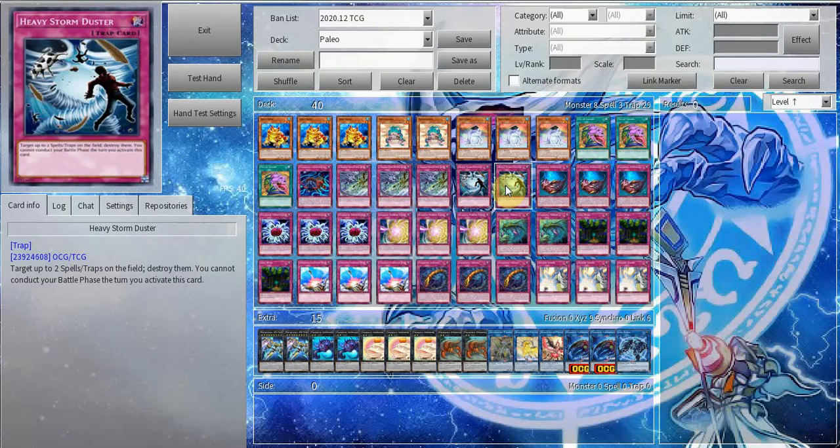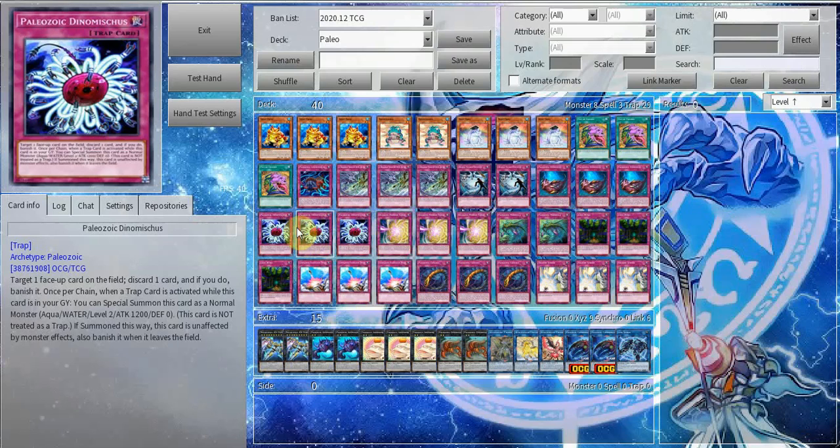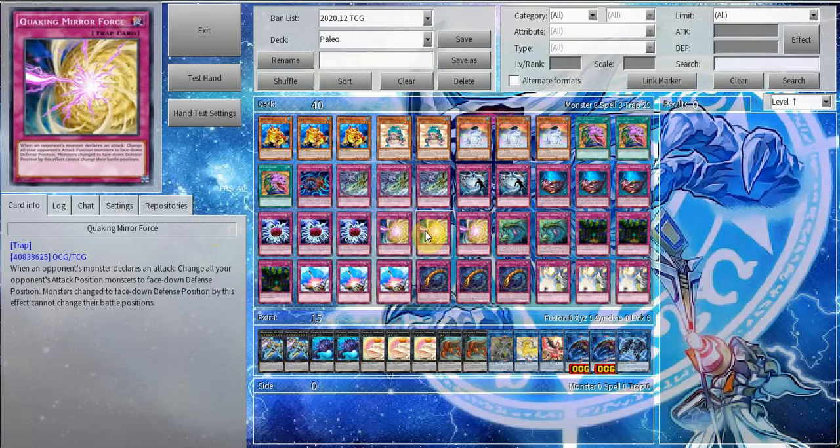Double Heavy Storm Duster — doing two for now since it's matchup dependent, but there are lots of spell-trap decks right now so it's pretty good. Paleozoic Olenoides — one of the three best Paleo cards — able to pop spell-traps on the field, especially useful in a spell-trap-heavy format. Paleozoic Dinomischus is able to pop face-up cards. Its only weakness is it can't pop face-down cards, but that's covered by Camp Roaster since it can get rid of face-down cards and generate advantage.